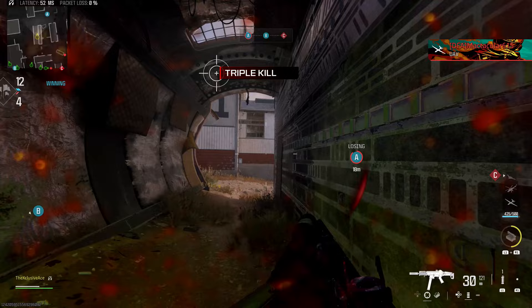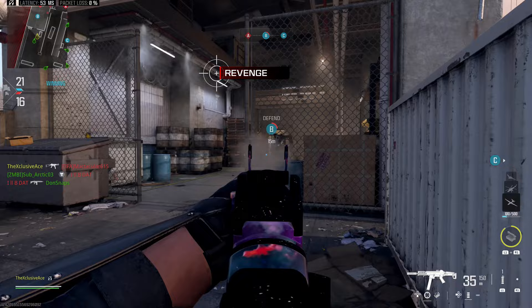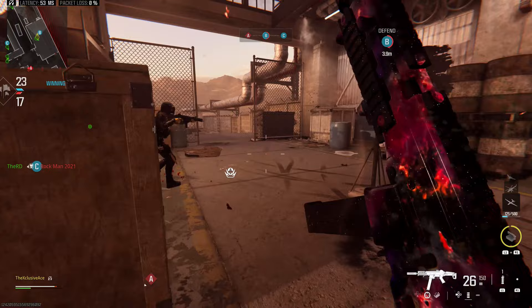Surprisingly, the MTZ-556 got a little bit of a buff to its bullet velocity. Before this update it was 650 meters per second, now it's 690 meters per second. While this isn't a massive buff, I'm a little surprised by it — I still think this is one of the best guns in the game, it flies under the radar, and now it's going to be just a little bit better.